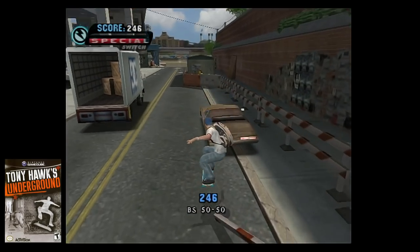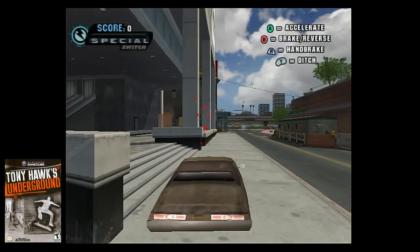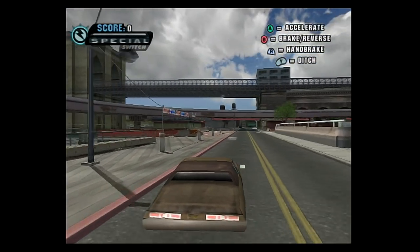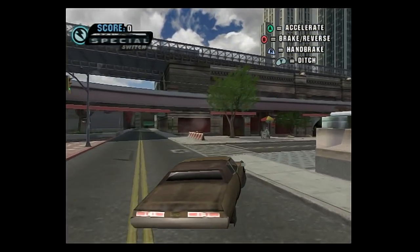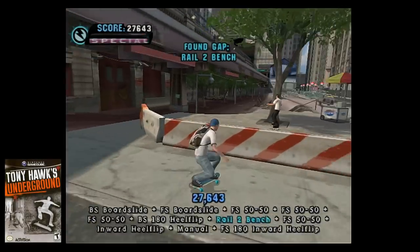Additionally, there's another Easter egg in the Manhattan level. You can drive a car in this level and if you run over the lady in the black dress, you will hear your board break up to 100 times. Not the greatest Easter egg, but it's one to note nonetheless.